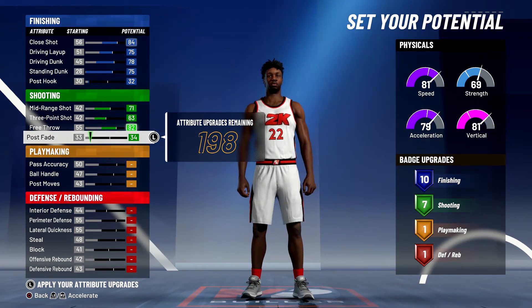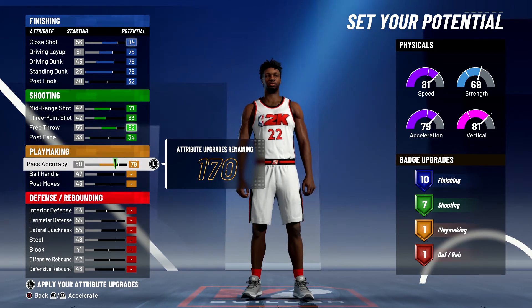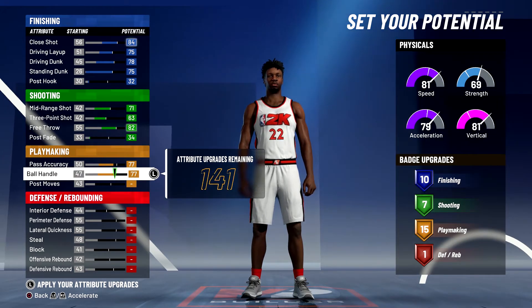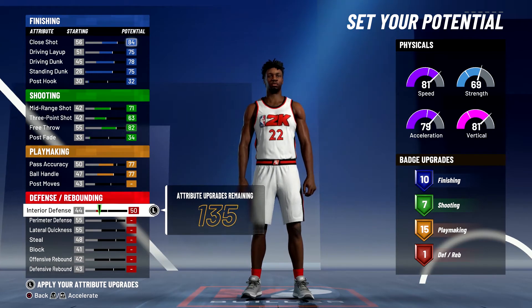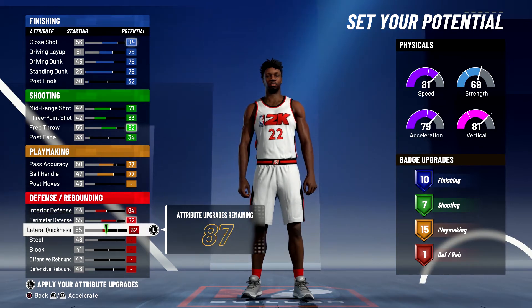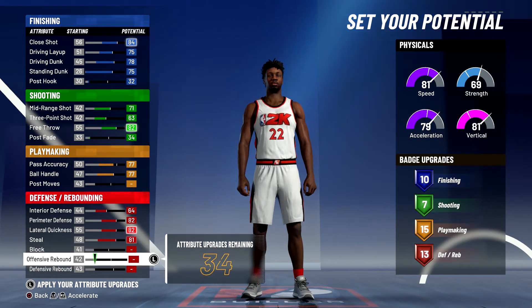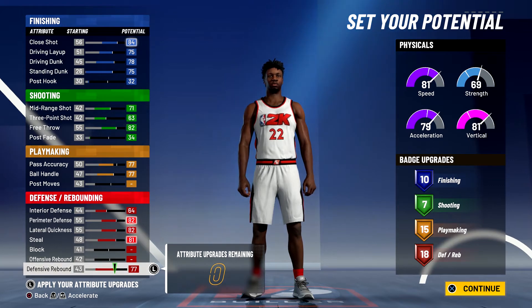That's going to give you 7 shooting badges. For playmaking, bring your pass accuracy up to 77 and bring your ball handling up to the max 77 — that's going to give you 15 playmaking badges. Lastly for defense and rebounding, max out your interior defense, max out your perimeter defense, max out your lateral quickness, bring your steal up to the max, and max out your defensive rebounding. That's going to give you 18 defense and rebounding badges.